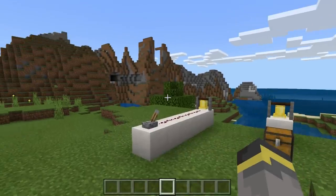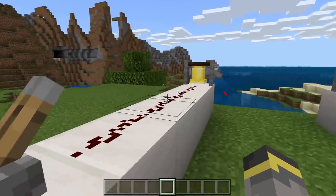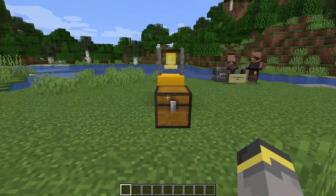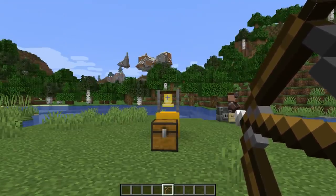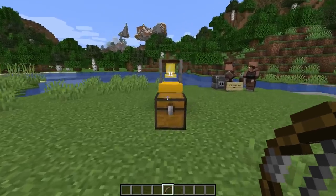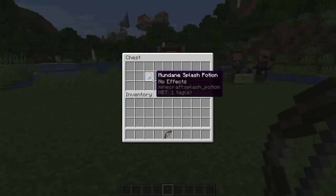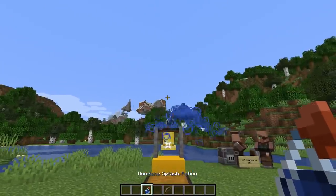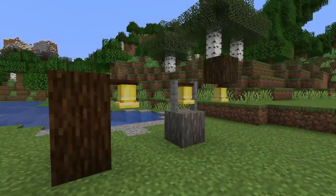Over on Bedrock Edition, bells can be rung with a redstone signal — that does not work on Java, which is a big bummer. Just about everything else about the bell should be the same. One more thing: bells can be rung when shot with an arrow, and this works on both versions. As of the Bedrock 1.12 update, which was not currently out at the time, bells can also be rung with splash potions — though that doesn't work yet, so you'll have to either shoot the bell or ring it by hand.